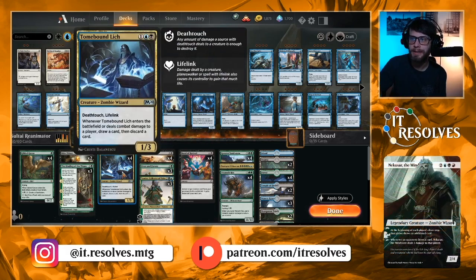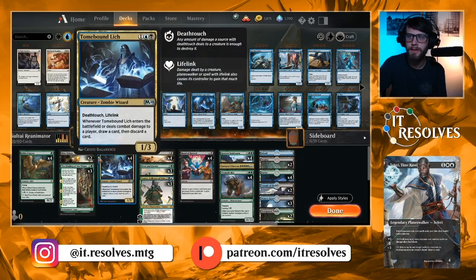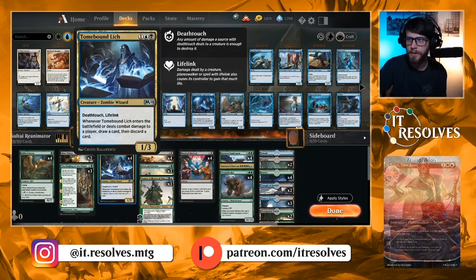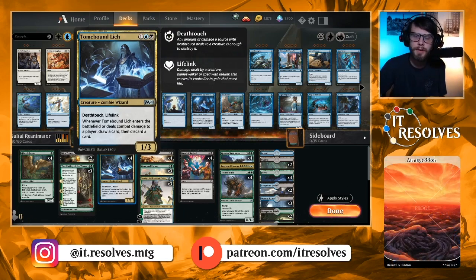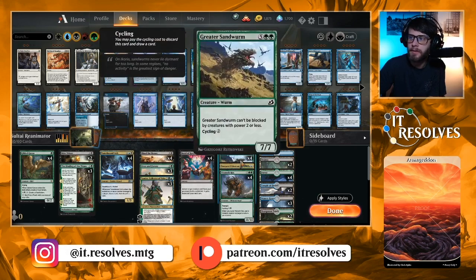Tomebound Lich is kind of a card draw engine and another Death Toucher — you'll notice we've got quite a bit of Death Touch here, just to keep us alive and stave off attacks from the opponent. Every time it deals damage to a player, you draw a card and discard a card, so it's another way to get things into the graveyard.